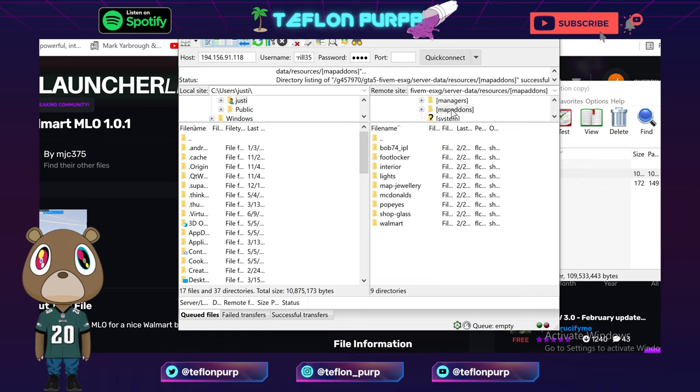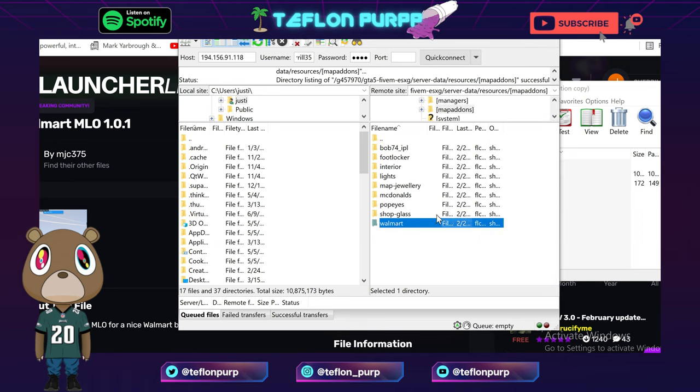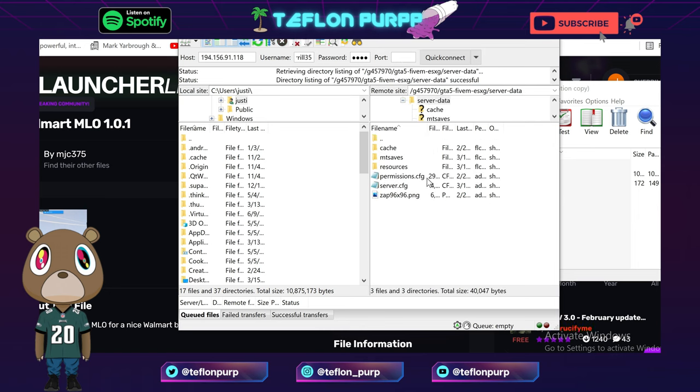If you want to put it in a subfolder, you need to have brackets around the subfolder's name, otherwise the system is going to read it differently. We don't want the game to load 'map add-ons' — we want the game to load Walmart, Popeyes, McDonald's individually. So just drag and drop it in. One tip: make sure when you drag and drop, you change the W to lowercase — make sure it's all lowercase. That's just good formatting.